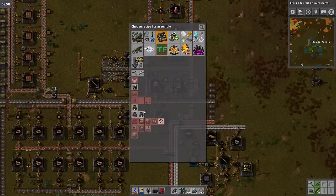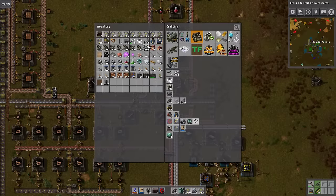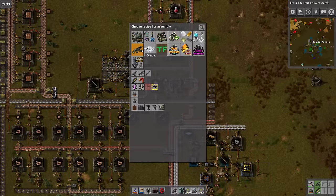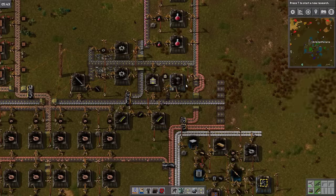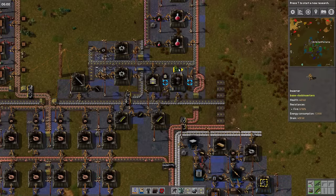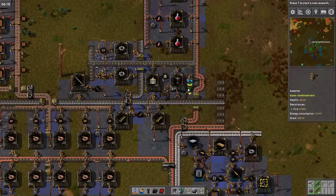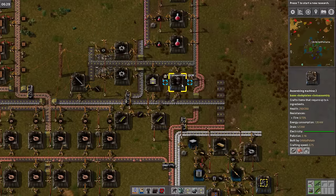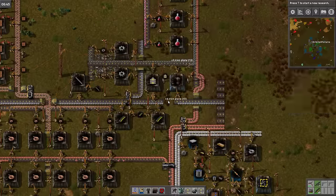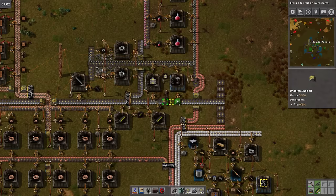Yes, we needed a level two for this bad boy — I remember that. I remember doing this, but when we last looked at this we couldn't build level twos, so now we actually can. Let's bloody well do it. Let's get the assembler to make sniper turrets. There is no chest to output to unfortunately, so let's make a little bit of underground belt — super unnecessary, but there we go.